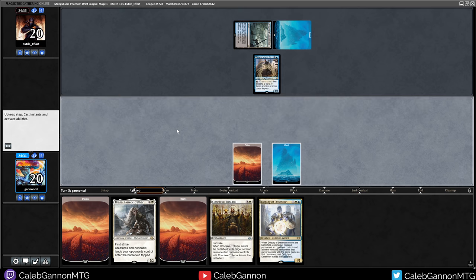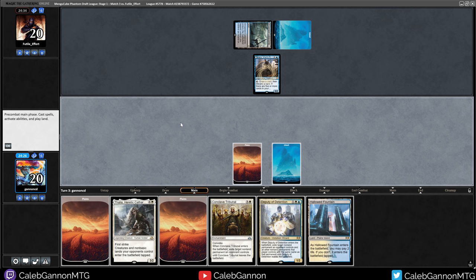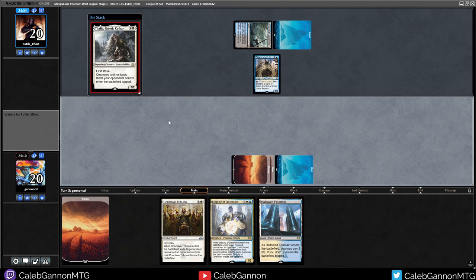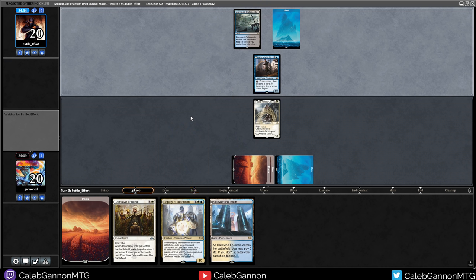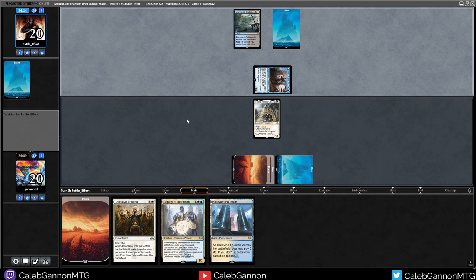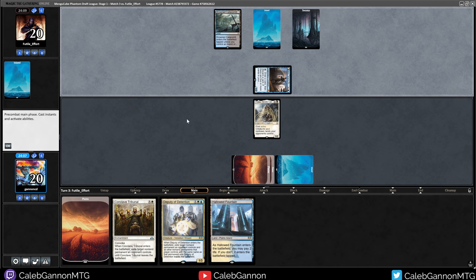Jace Vryn's Prodigy. Drawing Hallowed Fountain was not ideal. Could they be pulling Reanimator maybe? I'm going to get down Thalia this turn to limit their mana options. The next turn I can go Deputy of Detention or Conclave Tribunal the Jace, depending on what they hit. This opponent appears to be flooding a bit.